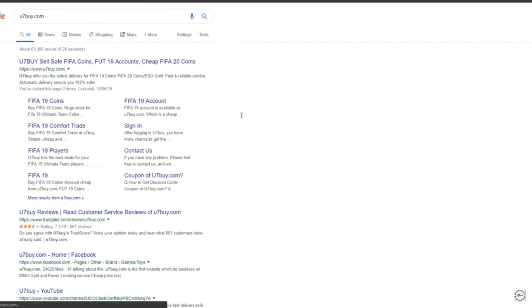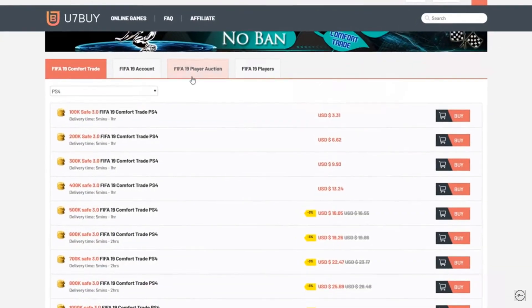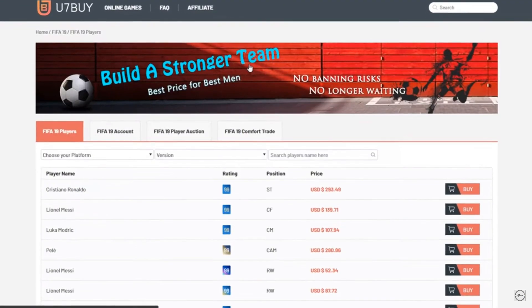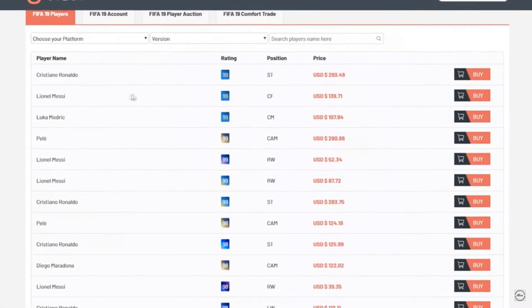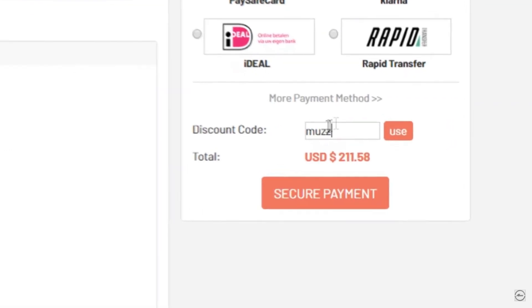If you guys are looking for any cheap reliable FIFA 19 coins, head over to u7buy.com — you can buy coins or buy players. So if you want to build a Ronaldo or Messi team, you can literally order them off the website. Make sure to use code MUZ for 5% off — top of the description boys.